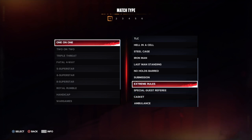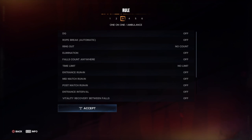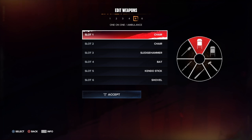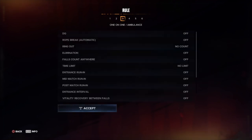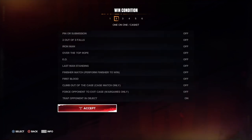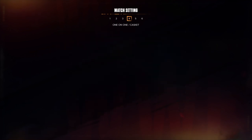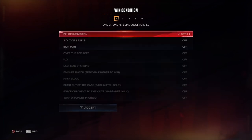Every one-on-one match in extreme rules is customizable. The ambulance match, however, is not customizable at all — not even the weapon wheel, not even a time limit. And the casket match? You can't customize that either.